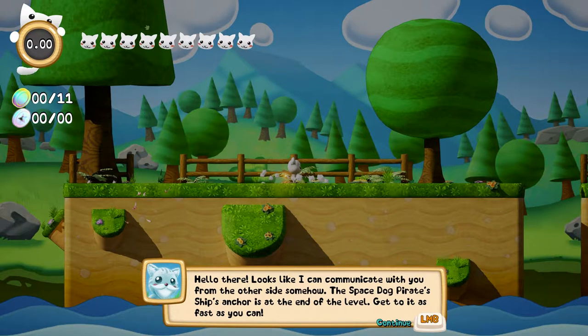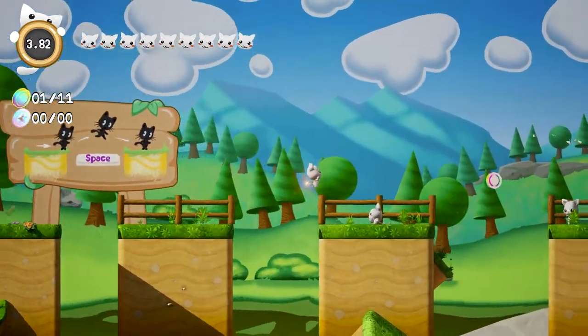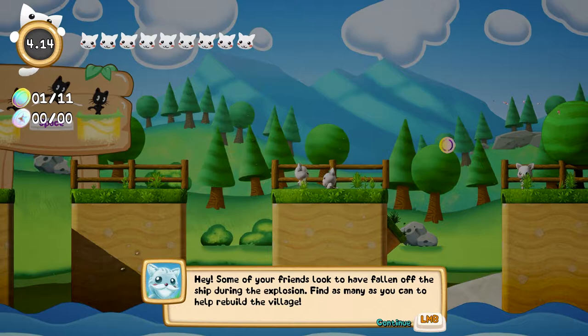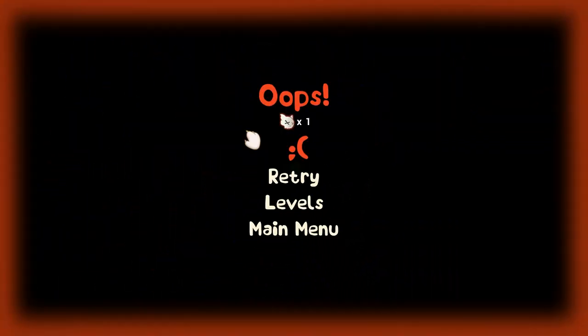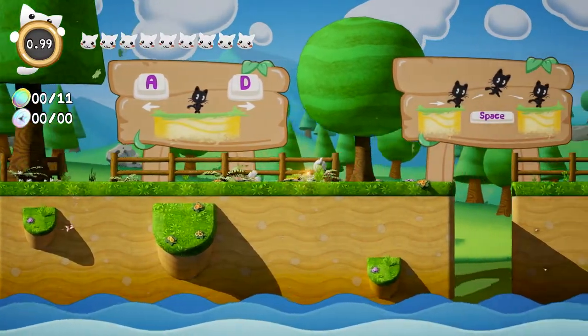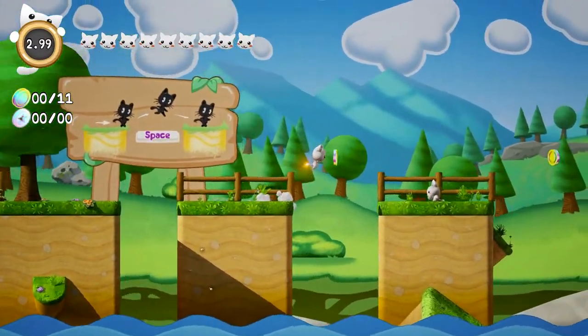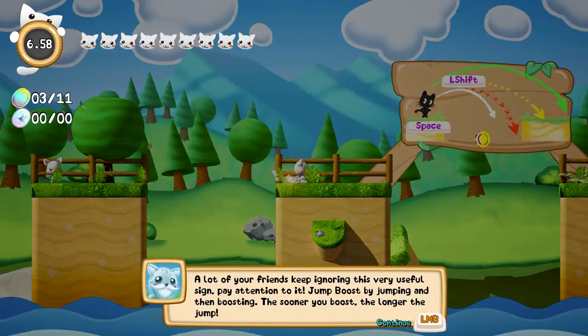Hello there — looks like I can communicate from the other side somehow. The space dog pirates' ship anchor is the end of the level, get to it as fast as you can. Some of your friends have fallen off the ship. And we are dead already — retry. We've died.